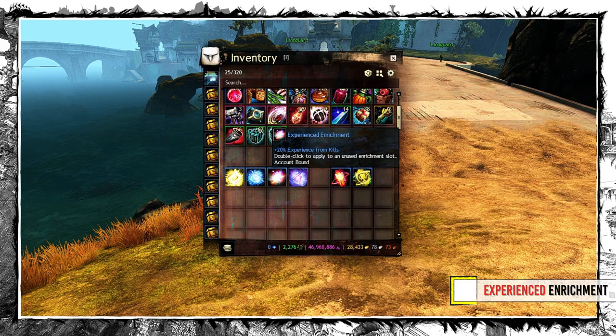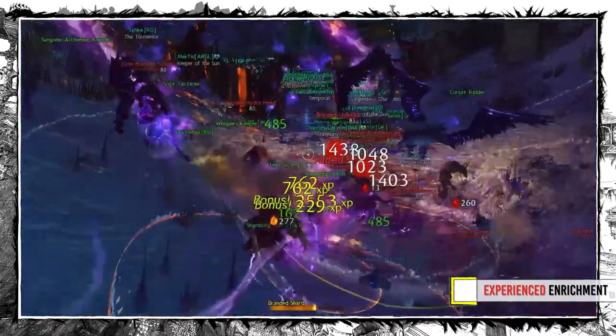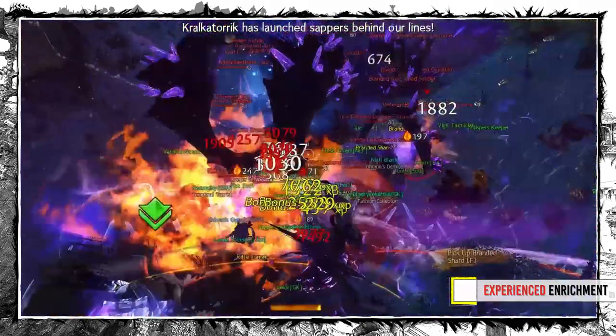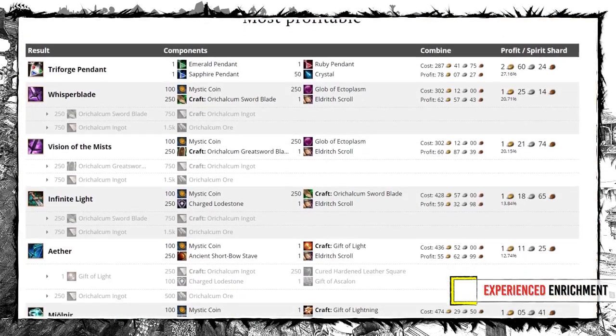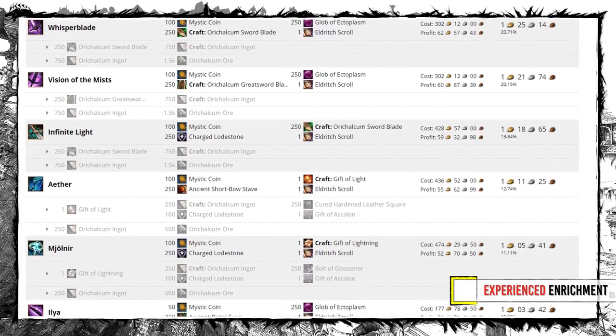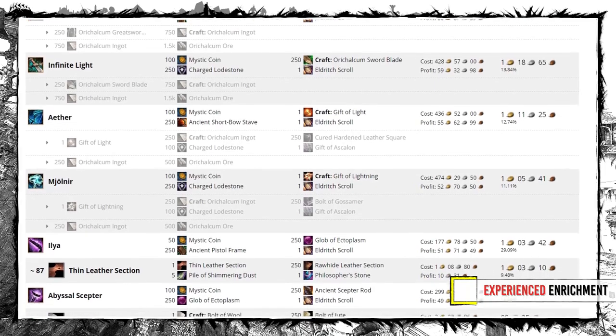Experienced Enrichment increases experience gain from kills by 20% and is in my opinion the most useful one for PvE in general. There is only one reason: farming Spirit Shards and converting them into gold. It's far more efficient than anything else and it's guaranteed since you get 1 per level up. With more experience come more Shards — simple as that.